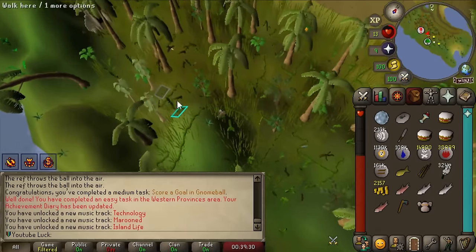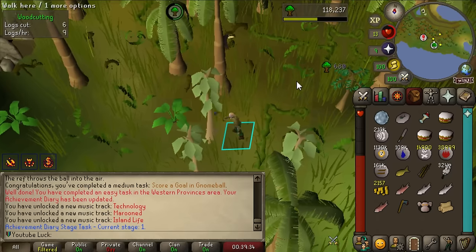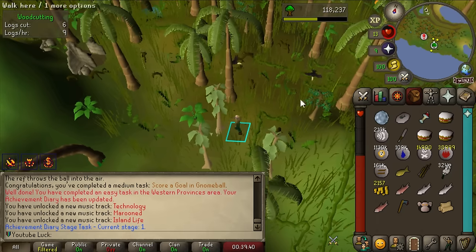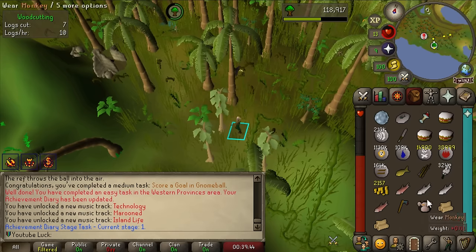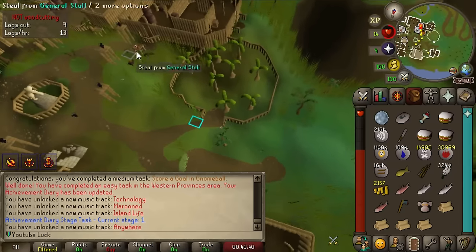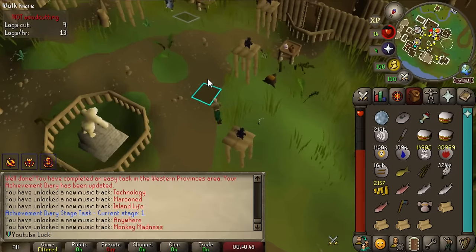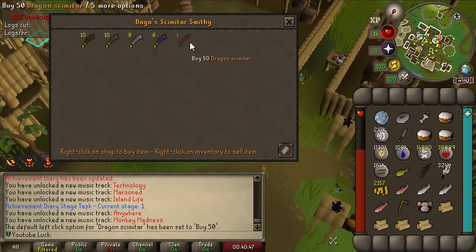A few more massive benefits of having Monkey Madness 2 done: I can come here and chop teak trees for really good Woodcutting XP and great Firemaking XP. Now that I have teak logs I can do tick manipulation for skilling, which speeds it up by a ridiculous amount. I'm a couple of these in and we'll head back to go for the 50 salmon fished task because with tick manipulation it's going to be so fast.